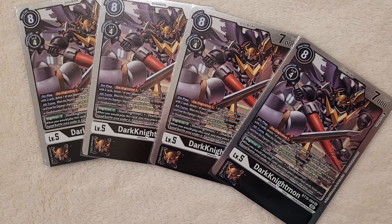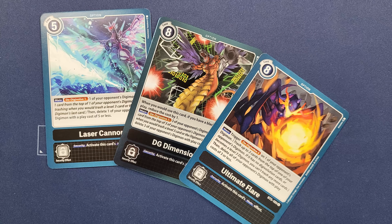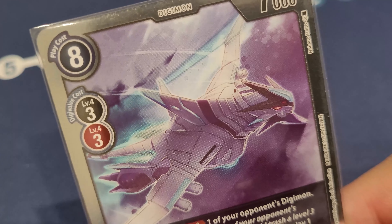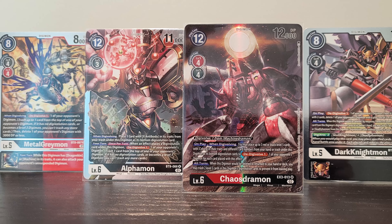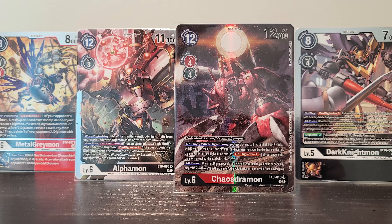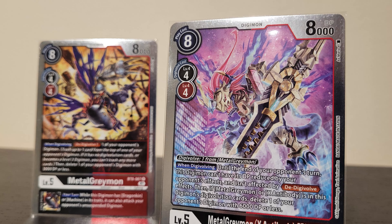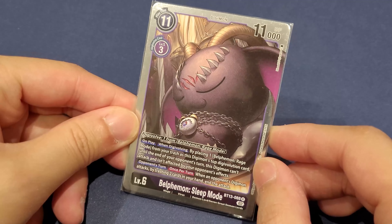Moving on, there is De-Digivolve, which is an exclusive mechanic for black cards. Many cards such as Chikurimon, Infinity Cannon, and Blitzgreymon can de-digivolve the opponent's Digimon. The idea of this mechanic is to trash the top card of your opponent's Digimon by putting them back to prior levels, weakening the stack. Some cards can also de-digivolve multiple times depending on text effects, such as de-digivolve 2 or 3. Although it doesn't take out the opponent's Digimon directly, it still eliminates the stronger top-end cards, which is very useful. De-digivolve is often accompanied alongside deletion effects based on play costs, which strongly emphasizes the synergy of both black removal tools, with card examples such as Ultimate Flare, Laser Cannon, and DG Dimension.